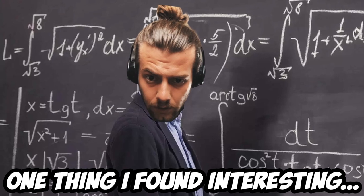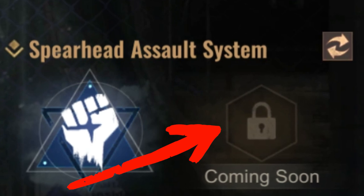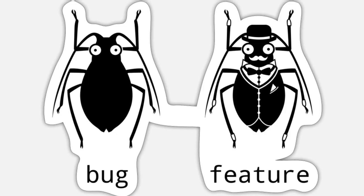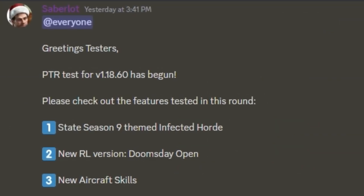One thing I found interesting is that you don't have to pick a specific talent. If you look in the hangar, you can see that the slot for a second skill is still closed. I'm not sure if this is intended or if it's a bug — it is the PTR server for a reason.